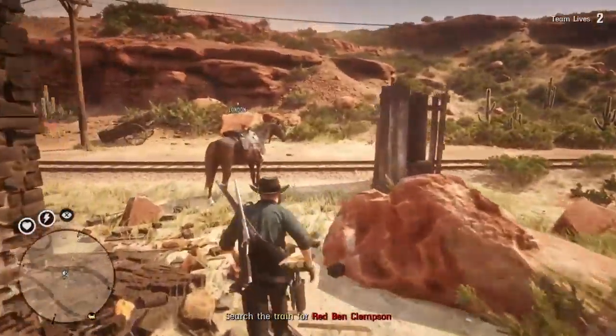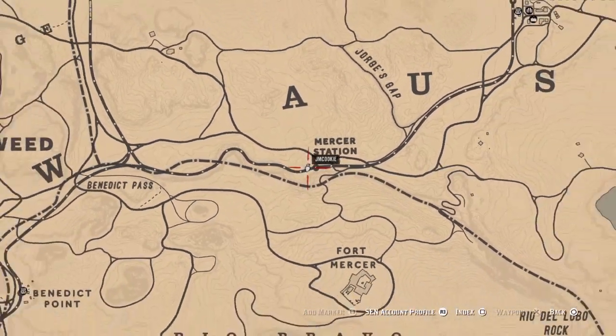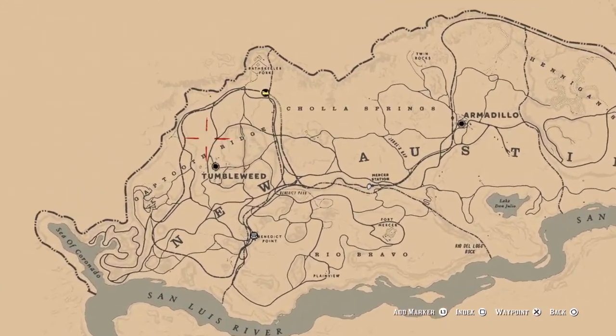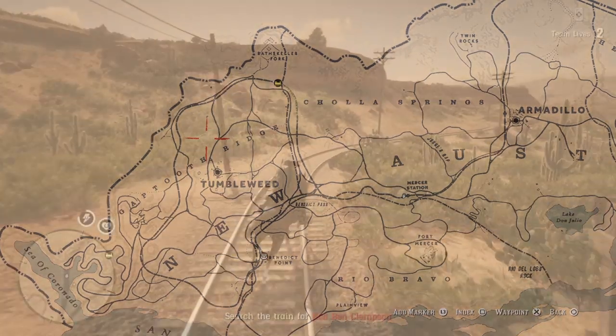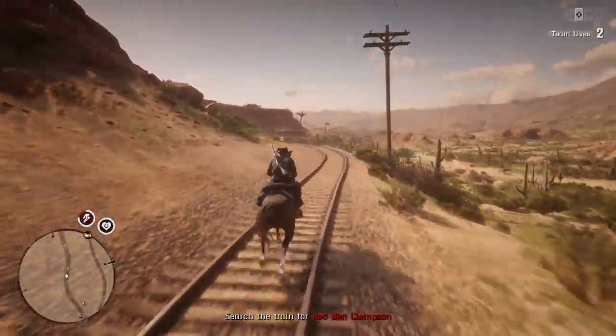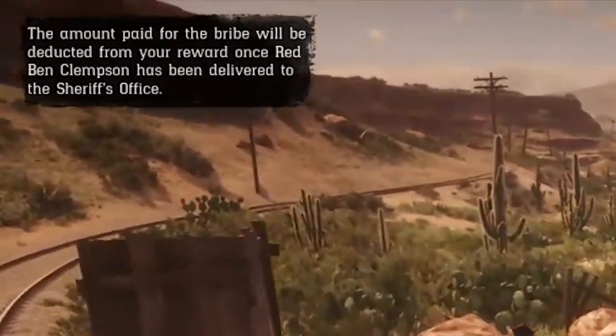To be fair there's not too much distance between these two towns, so you could save the cash and just ignore the bribe. If you do decide to pass up on the bribe, the best bet is to start on the Armadillo side. It's a very long train so you should be able to spot it from quite far away and then follow the train track round to Tumbleweed. Note that if you've chosen the bribe, it will be deducted from your total reward money at the end.